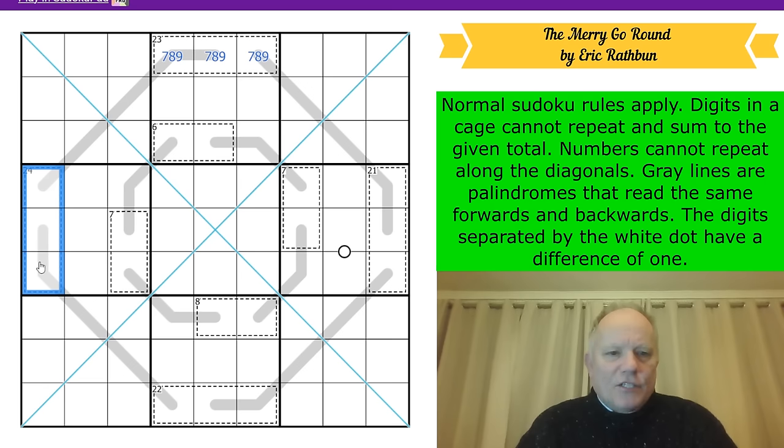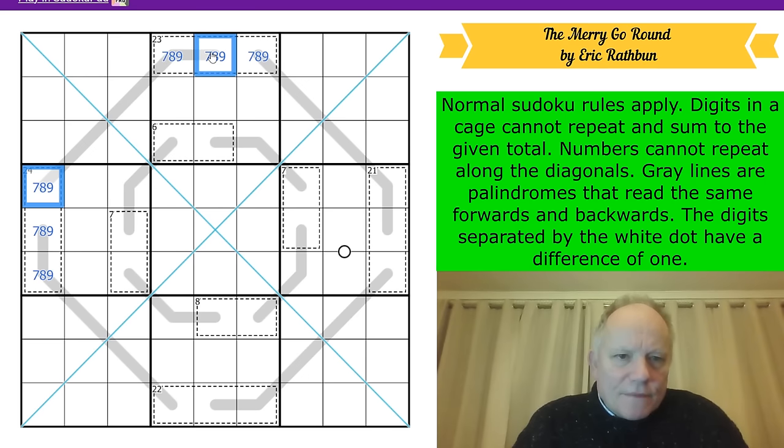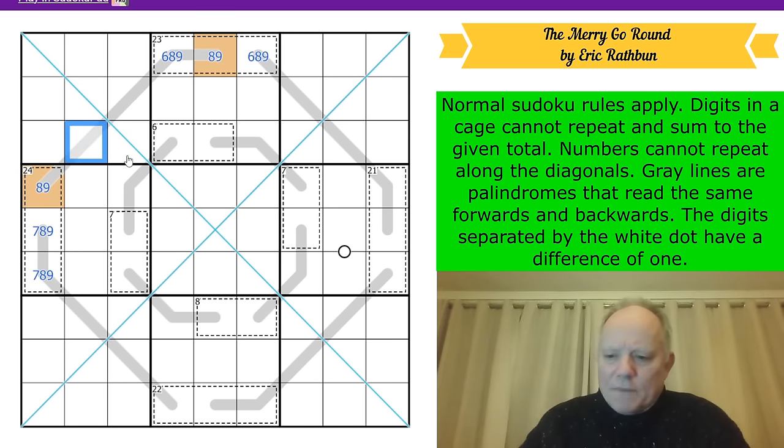Let's get cracking. We have nine-eight-six in the 23 cage and nine-eight-seven in the 24 cage. The palindrome immediately tells us that certain cells have to be the same. That cell can't be a six and that one can't be a seven — they have to match. Down here we have a 22 cage; that has to be seven, eight, or nine, as does that cell, and these two are the same.